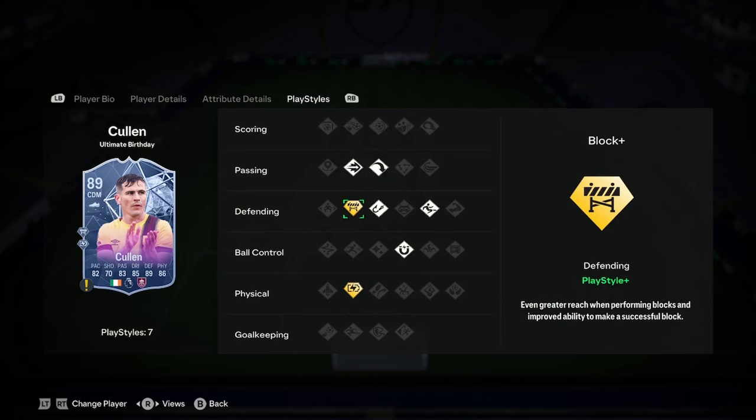He's got pinged pass, long ball pass — that's good, that's what you want your CDM to have. He's got relentless plus, nice first touch, and tackle intercept and block plus. So a very nice looking card there.